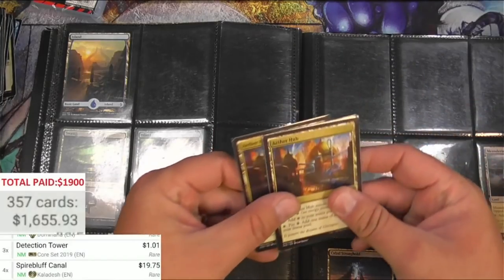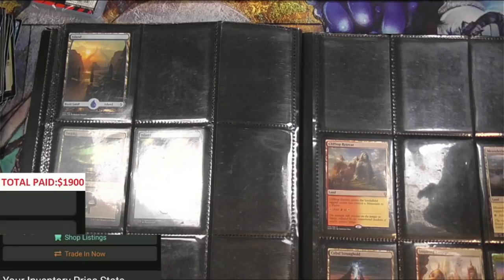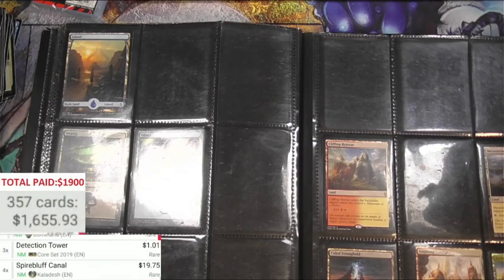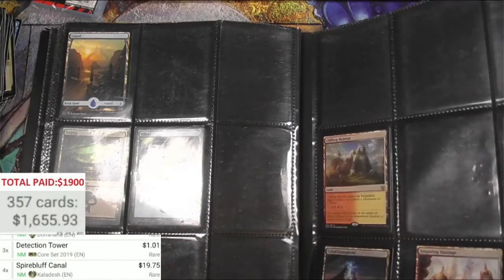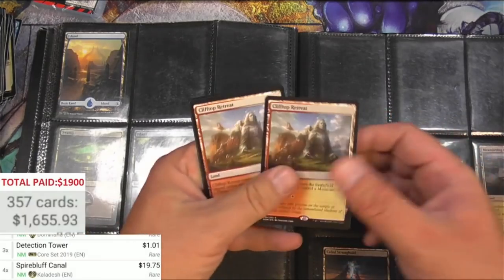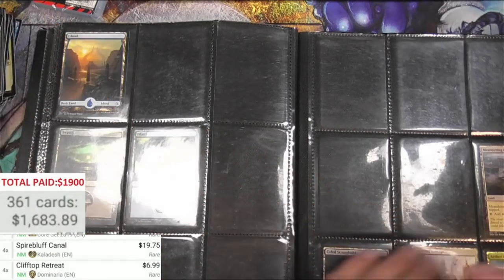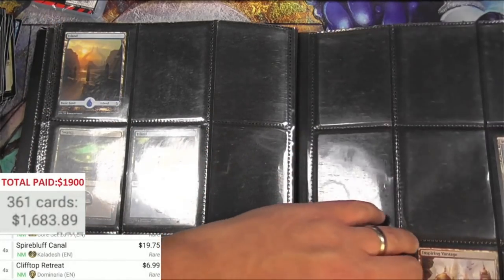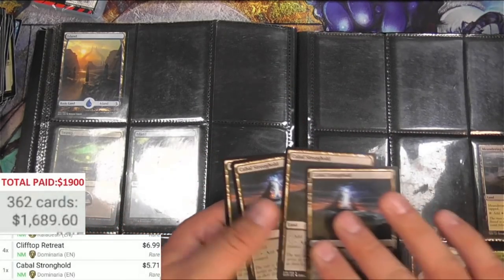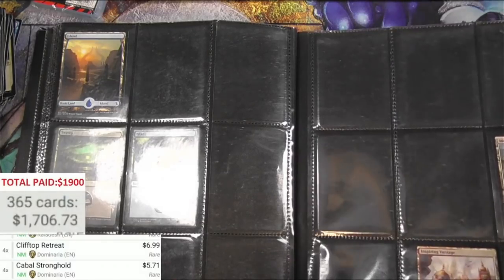Aether Hub — it's a good card but it's probably under 90 cents, yeah, even though that's a different version. Clifftop Retreat — four of those. Cabal Stronghold — five bucks each, very nice. The land section has been treating us nicely out of both binders here.